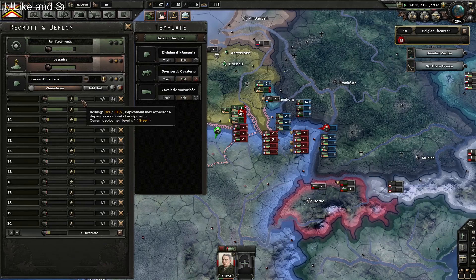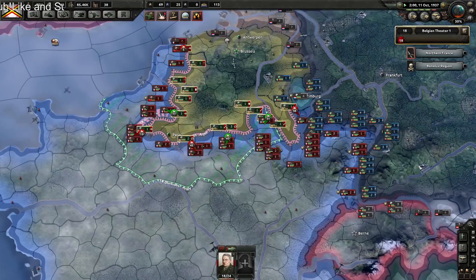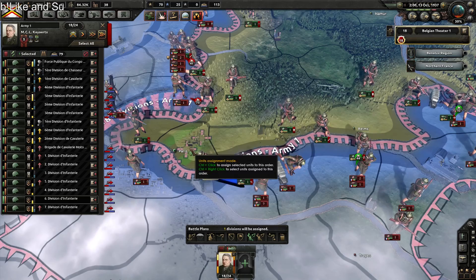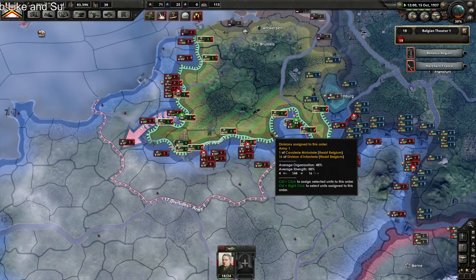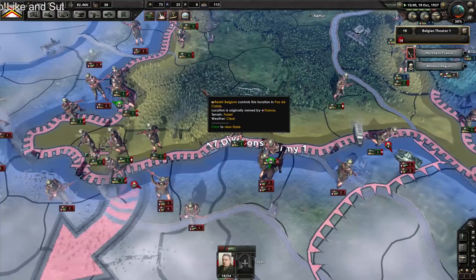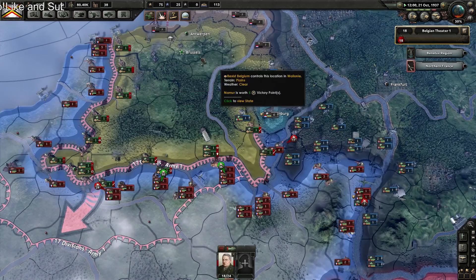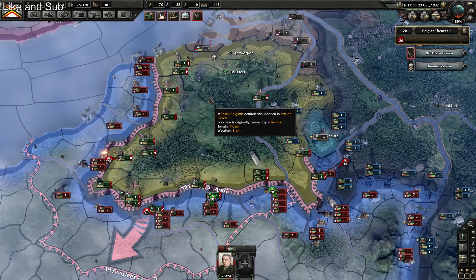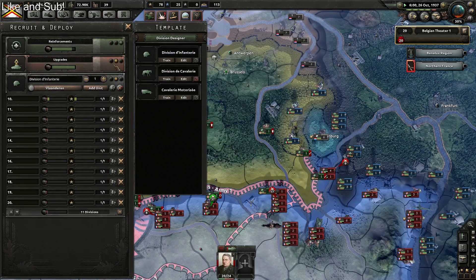Well, I think that's the saddest thing I've ever seen the AI do. Let's keep moving them. Not much longer until I can deploy them. We're having problems with equipment. This guy has the very important job of not letting Paris fall. We're being pushed back — we don't have enough units to man this front line. That should help a little bit.